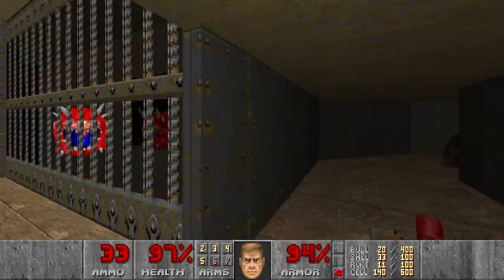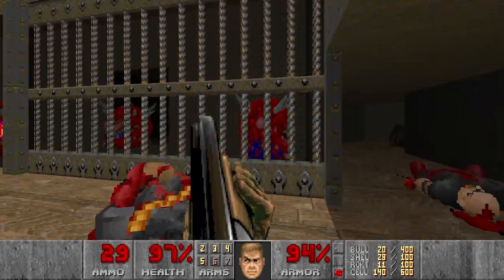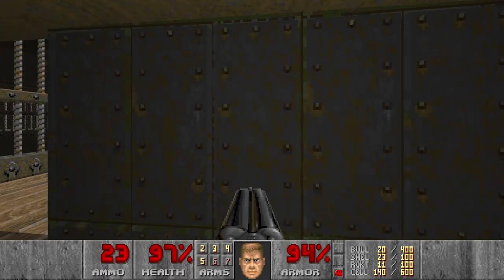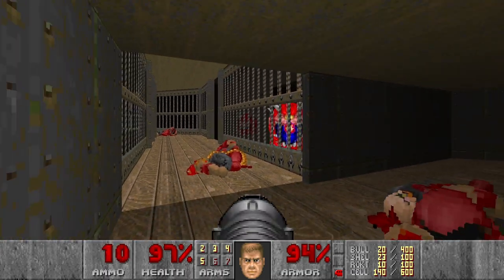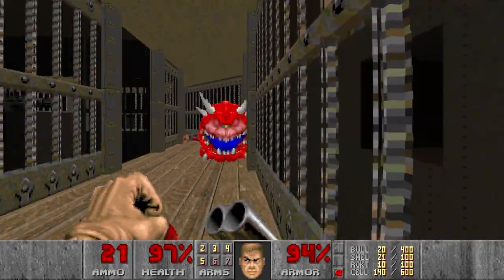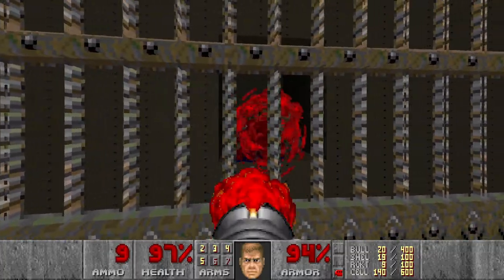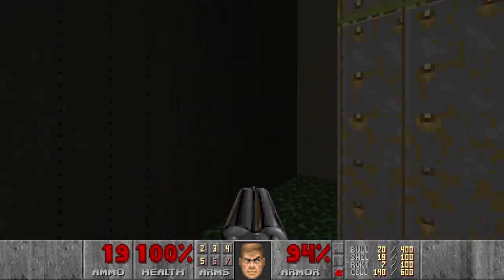And now I will leave and deal with all these Cacos from up here. Maybe we can use some rockets — some juicy rockets. It doesn't want to come closer. And now we have the monk somewhere, I think here. And next we go for the plasma.